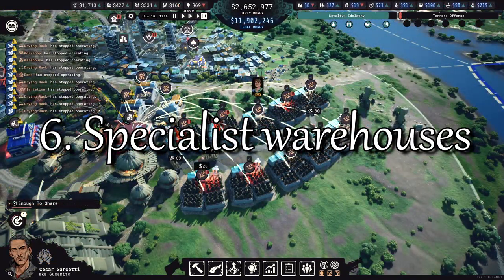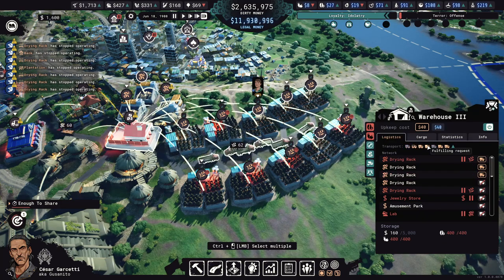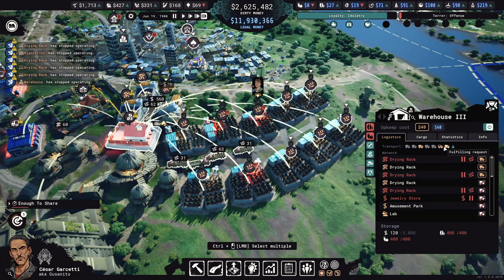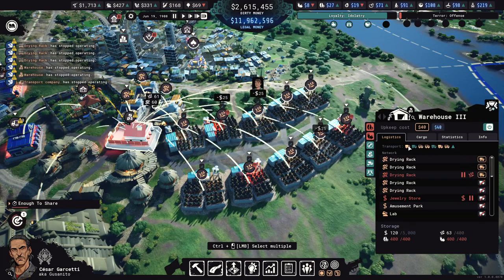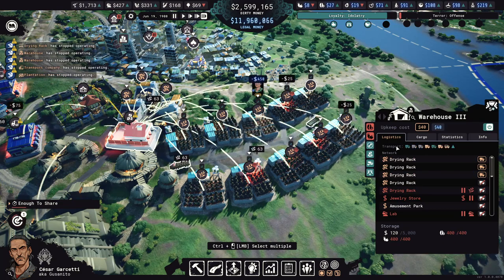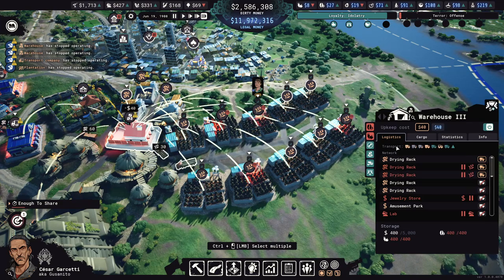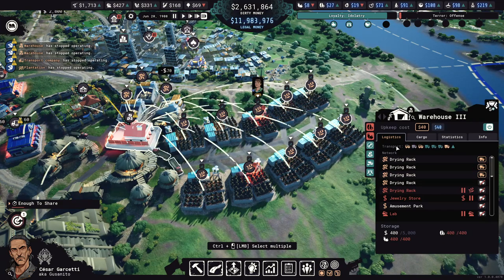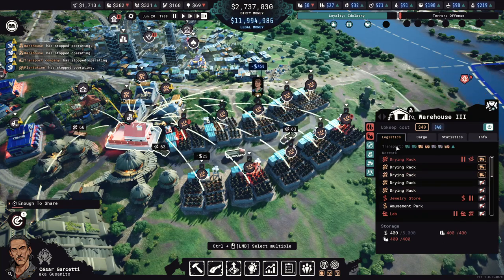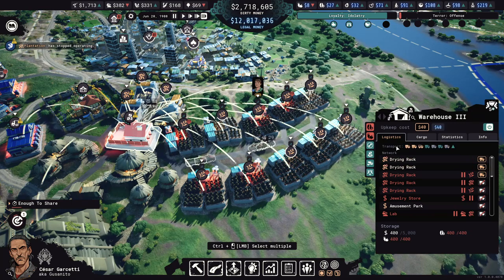Quite often your farms and factories can produce more than your warehouses can handle, and you'll find that one of the big limiting factors is that trucks just can't move things around fast enough to keep up. The best solution is to have multiple warehouses but specialise them for different parts of the manufacturing chain. For example, if you produce cocaine, you'll need to farm the coca, dry it at a drying rack, and turn it into cocaine at a lab — that's 3 steps to produce the final product. You'll find that you need a lot of farms to produce enough coca to keep the drying racks and labs working at peak efficiency.